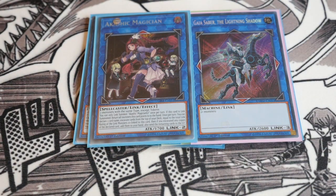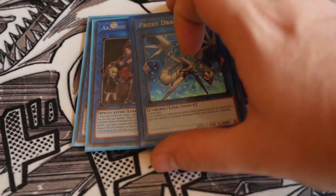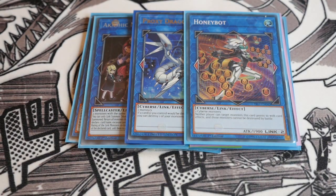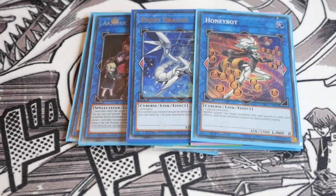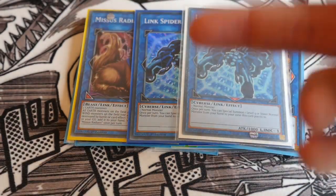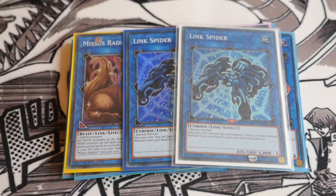The one Akashic Magician — I really like this card and rate it quite highly. For £10 to £12, it's a really good card and can be quite effective in the meta. The one Proxy Dragon — quite a staple. And then the one Honeybot — neither player can target monsters this card points to with card effects, and those monsters cannot be destroyed by battle. It's another Cyverse Link 2 that can help extend your boards and protect your monsters. Missus Radiant — because we've got quite a lot of Earth monsters, especially Link Spiders, I've taken out a Link Spider for Missus Radiant to see how it extends plays compared to running a third Link Spider.